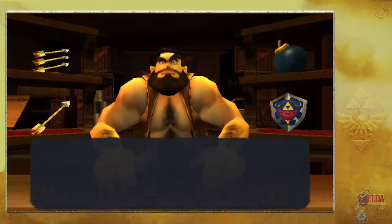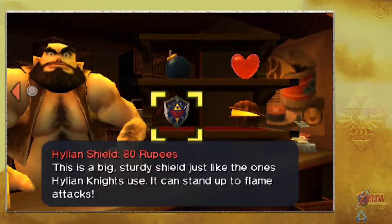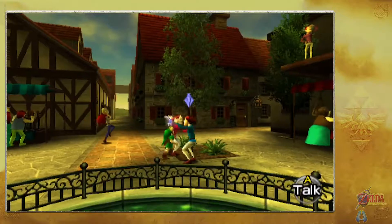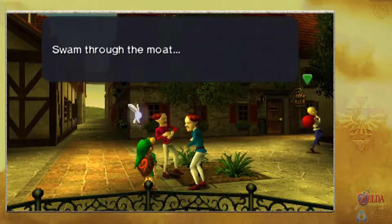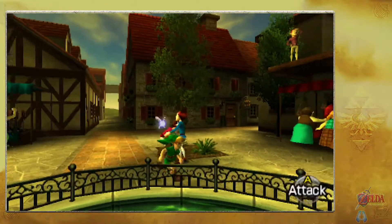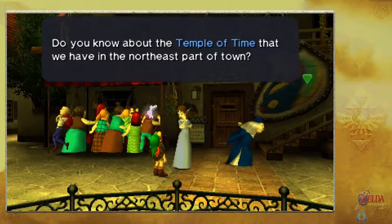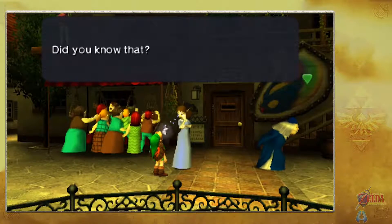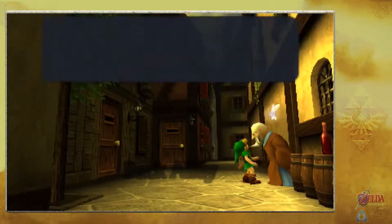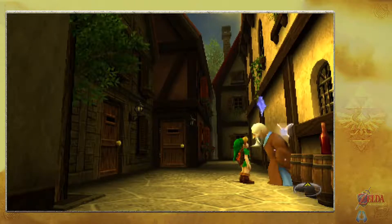There's another shop with items I can't quite afford right now. Various NPCs wander around. One mentions swimming through the moat to find a small hole on the side of the castle to sneak through. Another mentions the Temple of Time at the northeast part of town, saying its entrance leads to the Sacred Realm. A third NPC mentions there's a mysterious fountain somewhere near the castle.